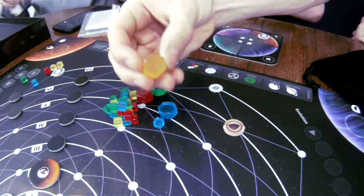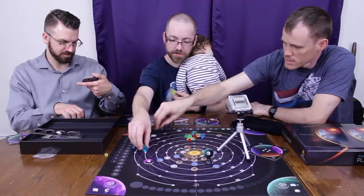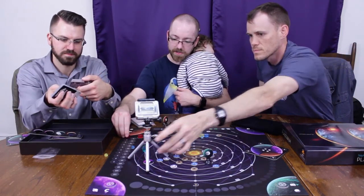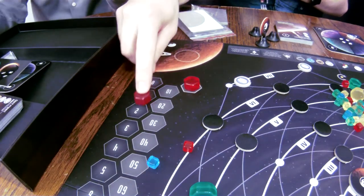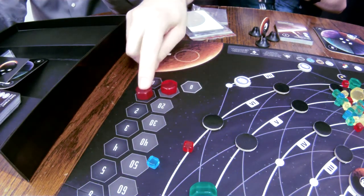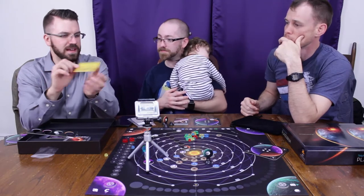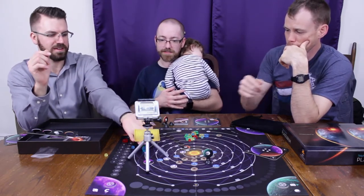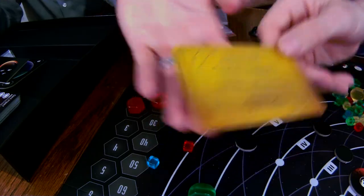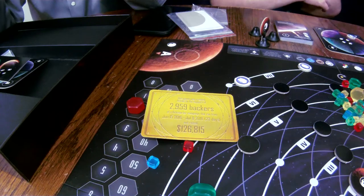We've got these cubes and these big hexagons — the hexagons are to keep track of score. Each color gets two different hexagons that go in two different spots on the tracker. You move up the single digit; when you get to nine you come back down and you're at ten, then eleven, twelve, twenty-two. Also, all of the gold plate on the Voyager was a thank you to backers. They raised 126 grand in 23 days — they were only asking for maybe 25,000. People love planets and science.